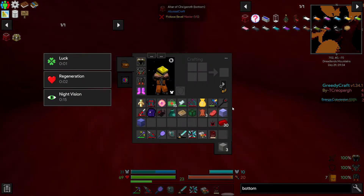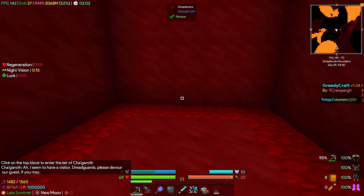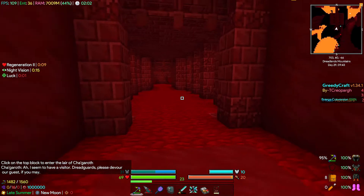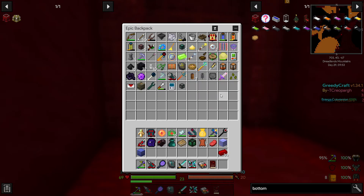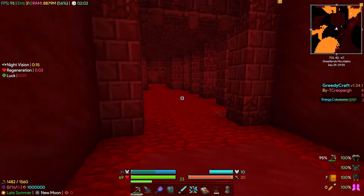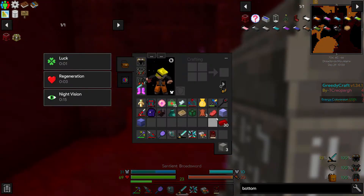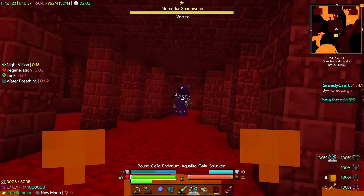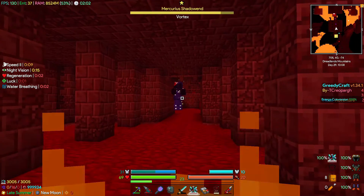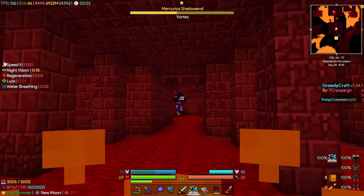Got the bottom, got the top. Boom. Before we go much further let's go ahead and put a waystone down because we don't want to have to make another one of those things. Layer, all right. Break out our laser gun, shuriken. The plague I think is what's doing damage to us right now.